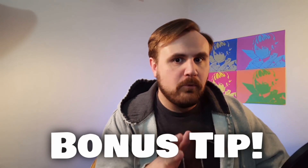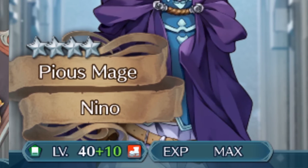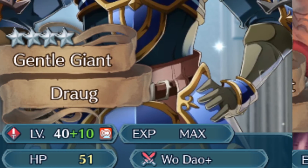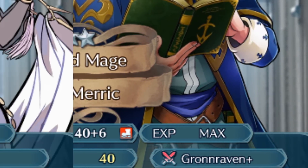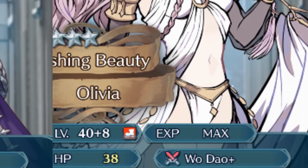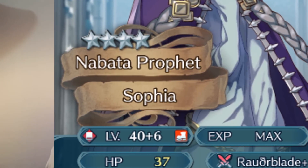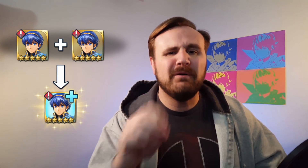Here's a bonus tip: five-star heroes are very important for scoring more arena points — you will get higher points with five stars than four stars. However, if you have a four-star merged to plus five, they're roughly equivalent to a five-star and will give you about the same points, especially if you inherit a five-star caliber weapon onto them. Give them a plus variant weapon from a pity breaker, and they will score just as well, if not better, than their five-star counterpart.